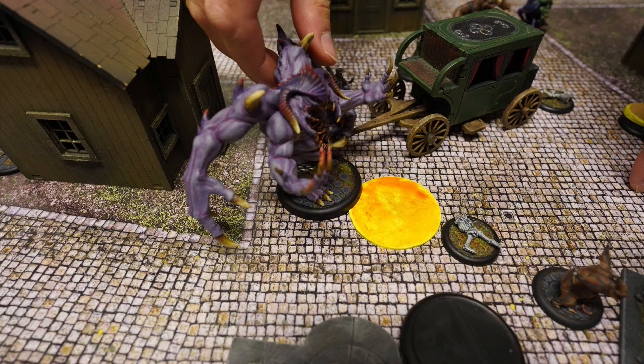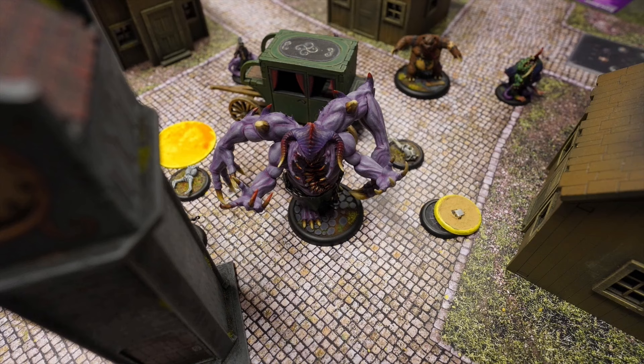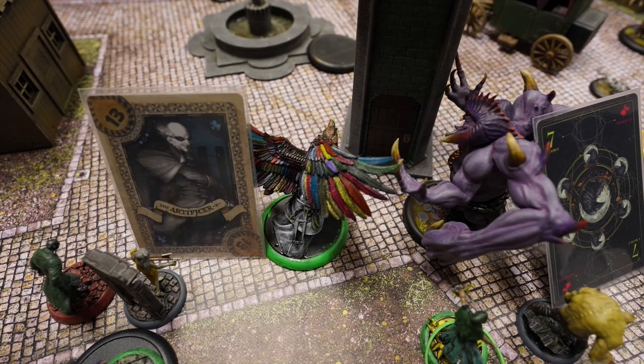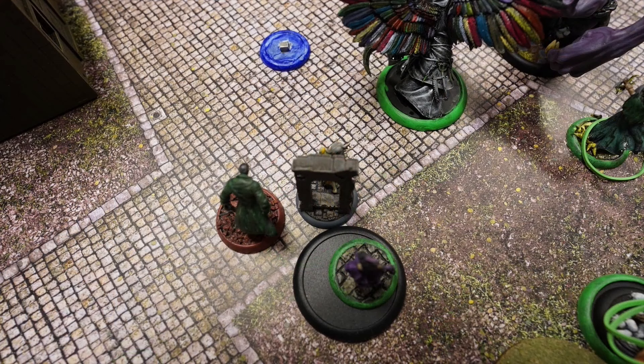Lord Chompebits activates: first action Walk — he's a very big model — last action Charge at Big Bird. But Big Bird flips better and Lord Chompebits misses.